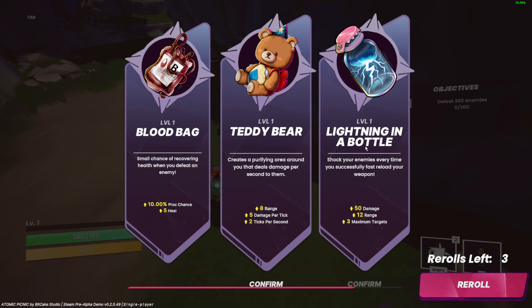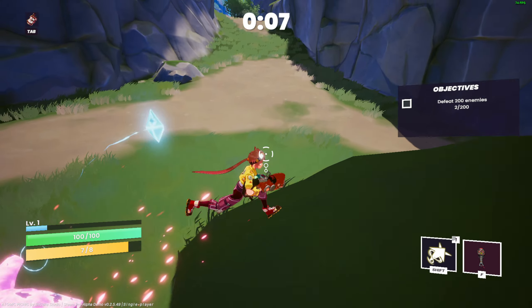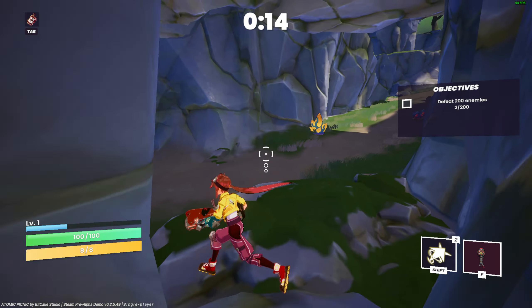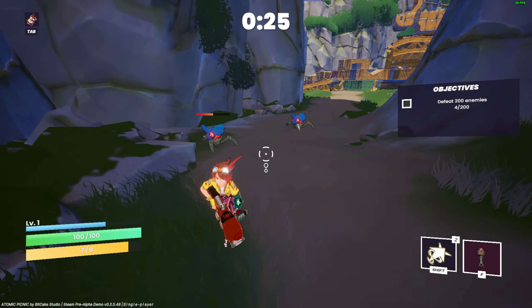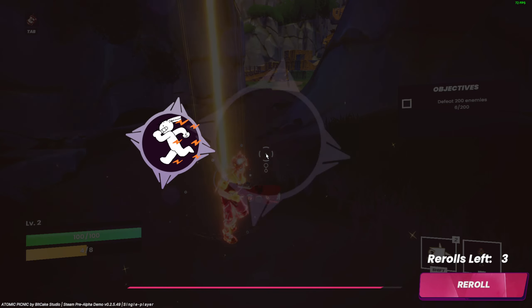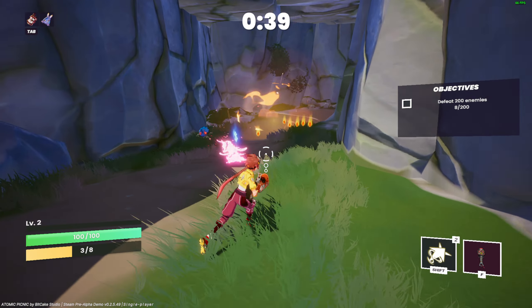After this I need to do some chores. Blood bug, teddy bear — creates a purifying area that deals damage. Let's give me blood bug from the start. Let's see, oh you know what, let's stay in this corner right here. Let's just funnel all the enemies. Air units can't spawn here probably. PUBG pan, Mr. Pinball — yes! I wonder how Mr. Pinball will do with this grenade launcher.